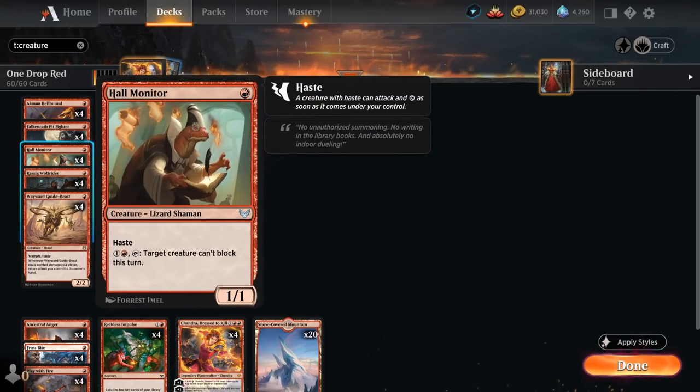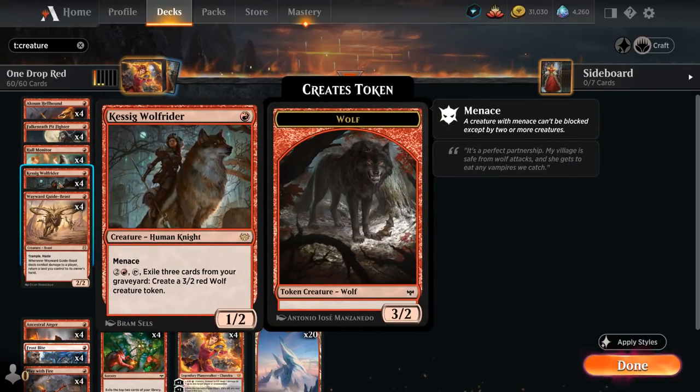We also have the Falkenrath Pit Fighter, a 2/1 with an ability for one and a red, allowing us to discard a card and sacrifice a vampire to draw two cards, but only if an opponent lost life this turn. Then there's a full playset of Hall Monitor — a 1/1 with haste that for one and a red lets us tap it so a target creature cannot block this turn, letting us burn smaller creatures and use Hall Monitor to get past larger ones. And Cossack Wolf Rider, another new addition from Crimson Vow — a 1/2 with menace that for two and a red lets us exile three cards from our graveyard to create a 3/2 red wolf creature token, providing an early damage threat and a good mana sink in the late game.